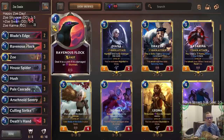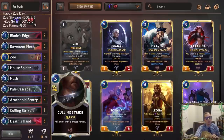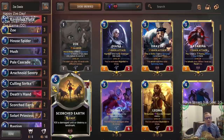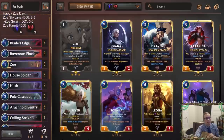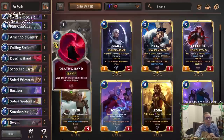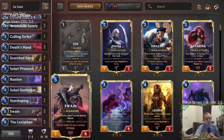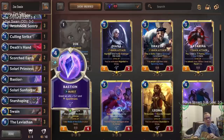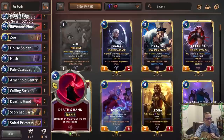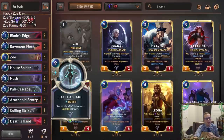It pairs well with Ravenous Flock — for two cards and two mana you get to do five damage to something. You can also pair it with Scorched Earth to kill a damaged unit. Plus you can use it for nexus damage — it's one to anything — so you can use nexus damage to stun something when you have your leveled up Swain. You also have Death's Hand in here, which is another way to do nexus damage to stun things for your Swain.